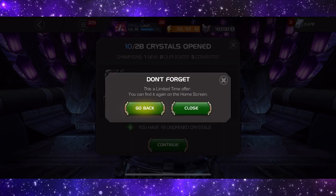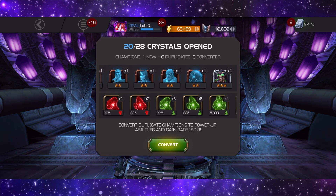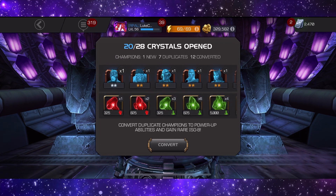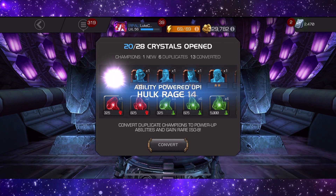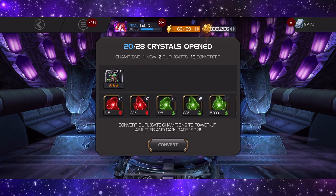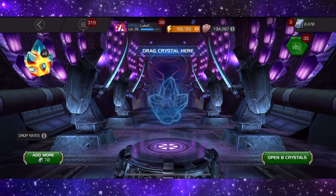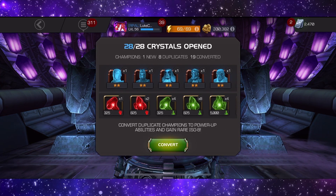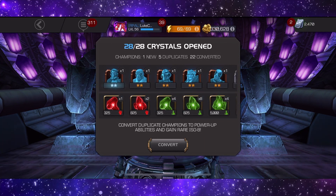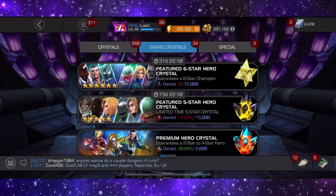Let's open the next batch of 10 — one new again. Wait, I forgot I'm opening them all as a bundle. That's my bad, I'm so used to Forged to Fight, that's why. Anyway, let's get all these converted. I wish there was a way to speed this up — at least we're getting a lot of ISO-8, so that's always nice. Let's close this and open the last set. They're all dupes now, so let's get those converted.